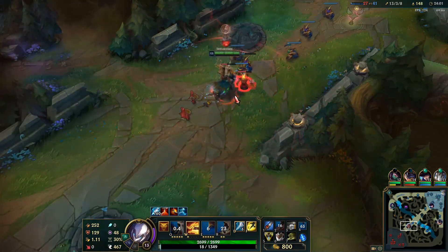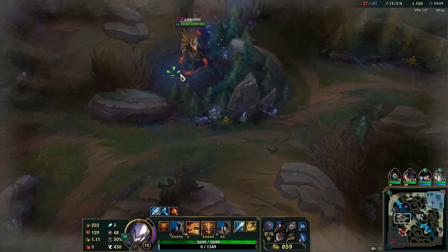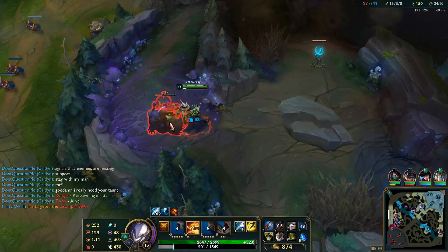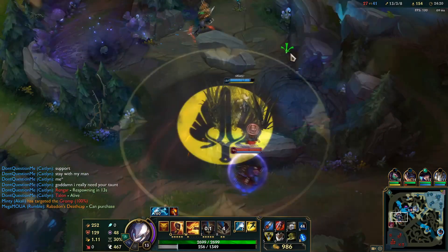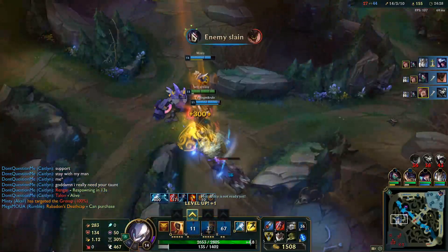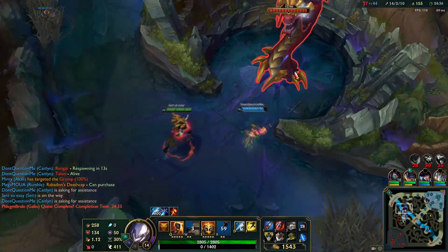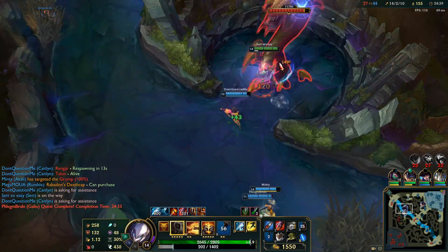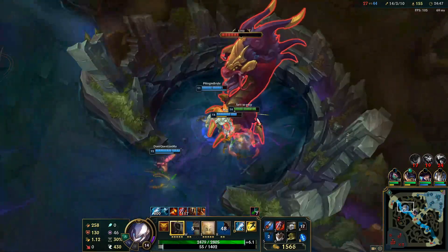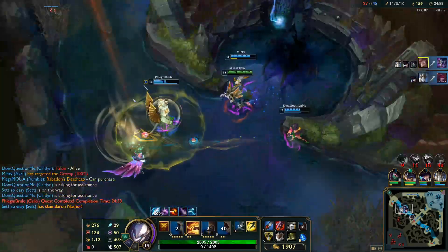Just push this and go back — grabbing some farm. Can we get the blue buff here? Yeah, targeted the Gromp — I will get that Gromp. Big plays. Hit this to clear the vision — they have no vision, free Baron. They're all dead so it should be easy. Wouldn't be surprised if they surrender. Have Galio tank because Baron actually gives you a debuff — 50% reduced damage taken. Galio does much less damage than I do.